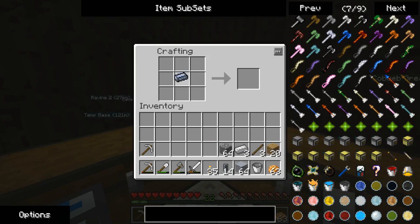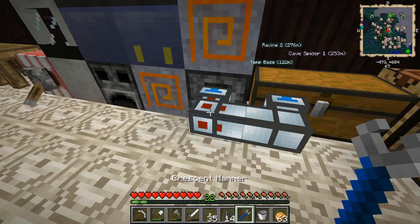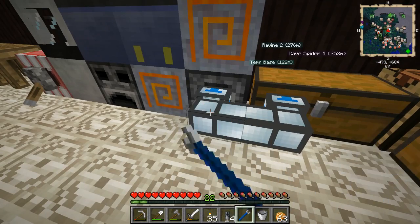Crescent hammer takes a piece of silver and three pieces of iron. It does use the ore dictionary in order to set itself up. Now I'm pretty sure there's a vacuum mode.